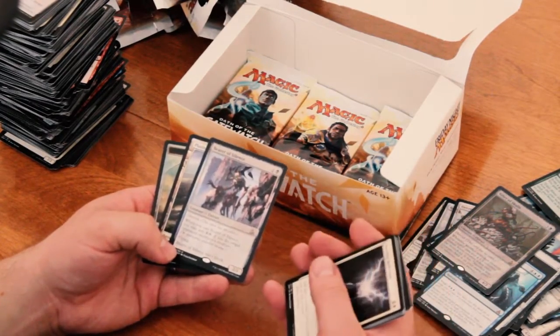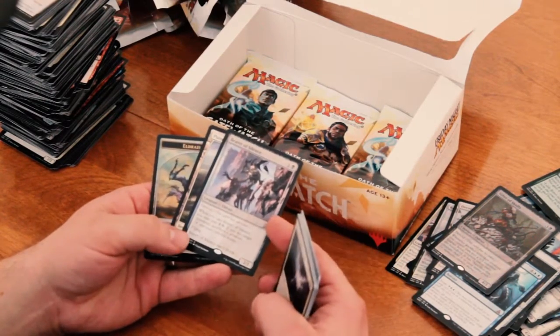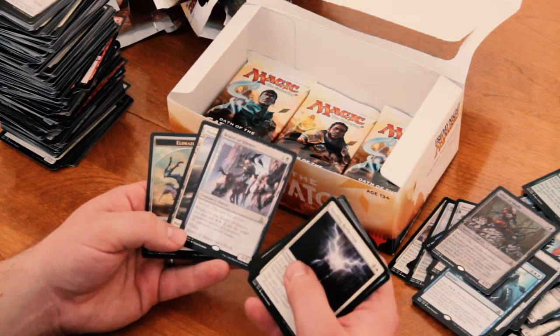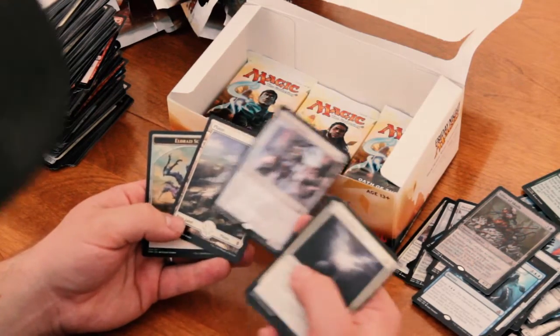Alright, Bearer of Silence. 2/1 for 2. Devoid. When you cast Bearer of Silence, you may pay one generic, one colorless. If you do, target opponent sacrifices a creature. It's got flying and it can't block. It's okay.